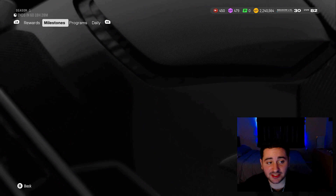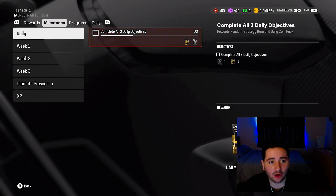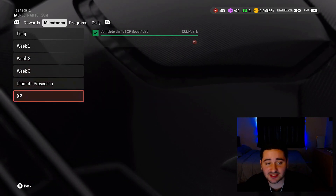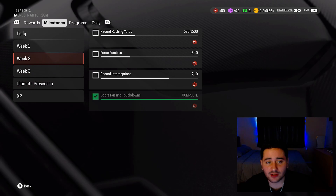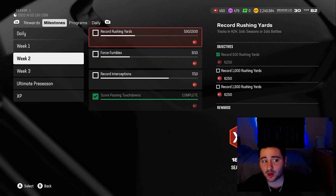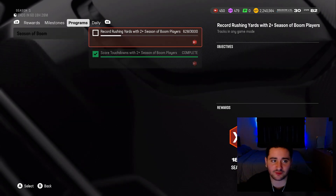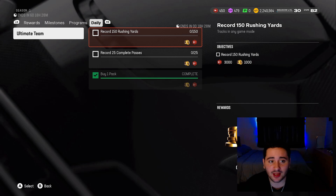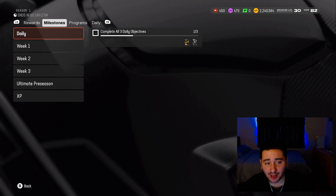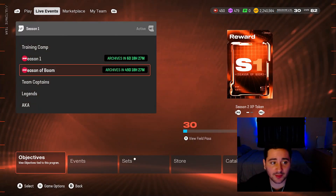To level up in these field passes, go to field passes, then milestones, programs, and dailies — just check out all of these objectives. There are lots of objectives to earn XP in all of these field passes, mainly the season one field pass. All you really got to do is just play games — head-to-head, solo seasons, and solo battles specifically, because that's where all of these objectives track. There are some that track in solo challenges as well, but not all of them.